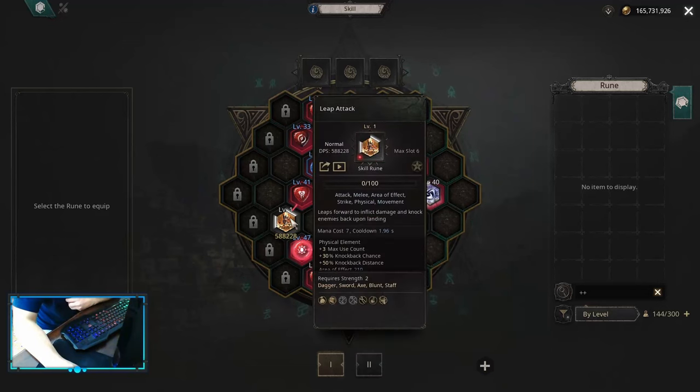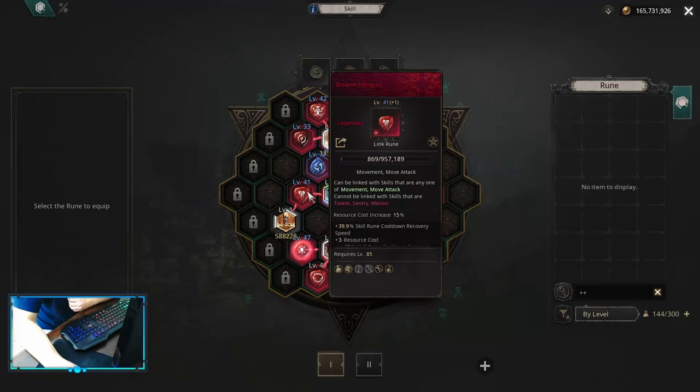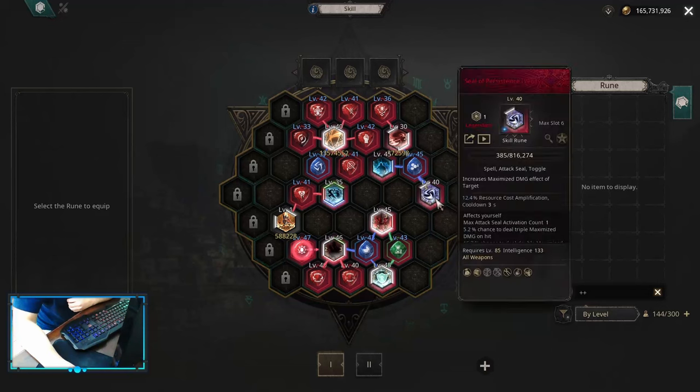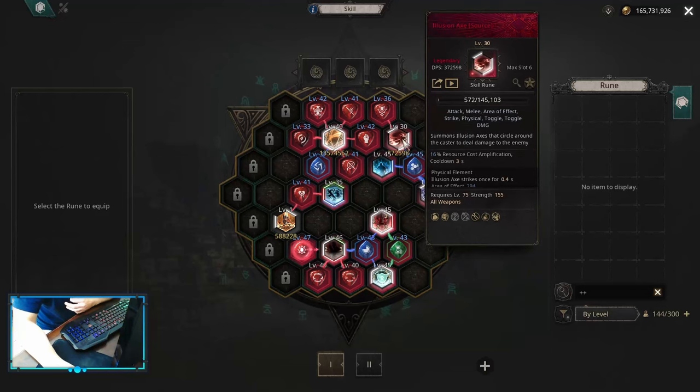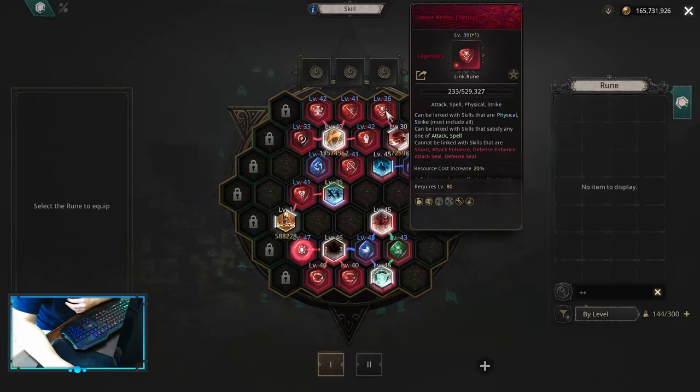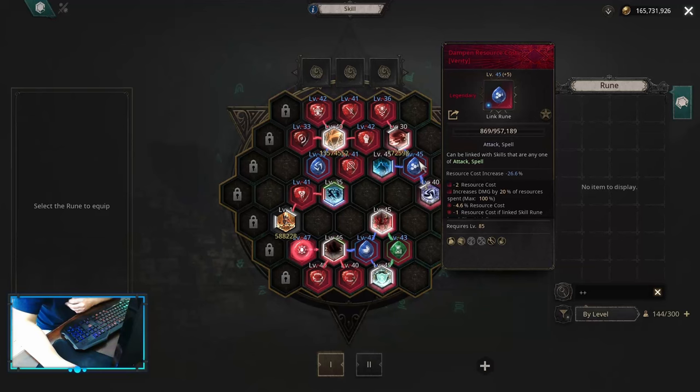For movement you can use leap attack and sprint, or you can switch sprint for roll, together with disarm. For attack seal 100% you want to go for seal of persistence — this is the best one and the only one that works. After that for defense seal you can use anything you want: seal of dodge, seal of physical, elemental domains, or resistances. Illusion axe is here as a placeholder but you want it to have low armor.